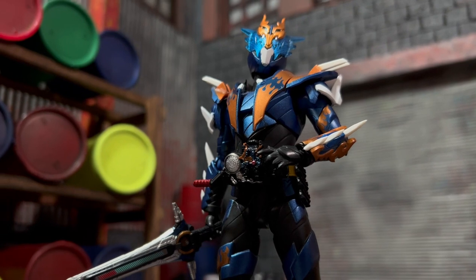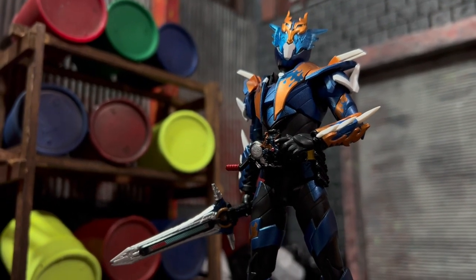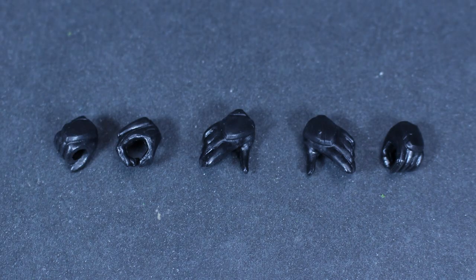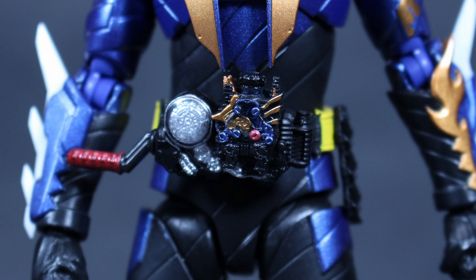Kamen Rider Cross-Z comes with seven different hands, the Beat Closer sword, the part of the Beat Closer used to charge the weapon, the Dragon Full Bottle, the Lock Full Bottle, and the Cross-Z Dragon.